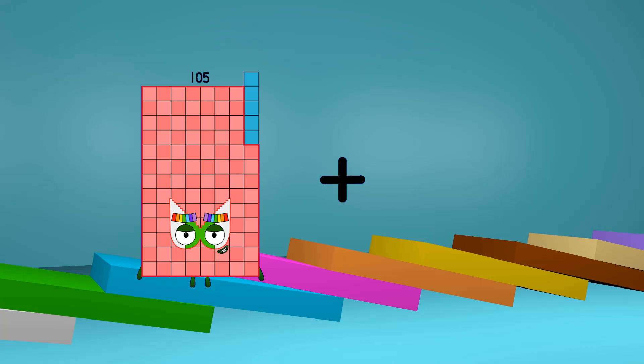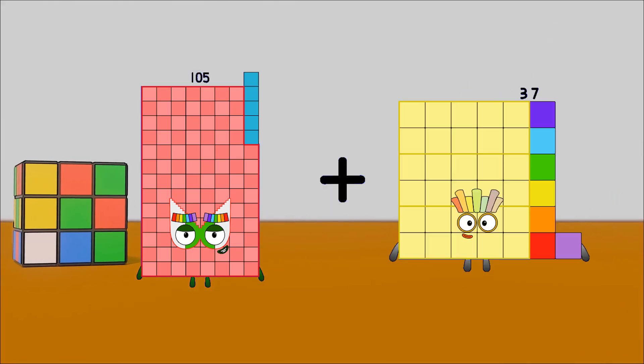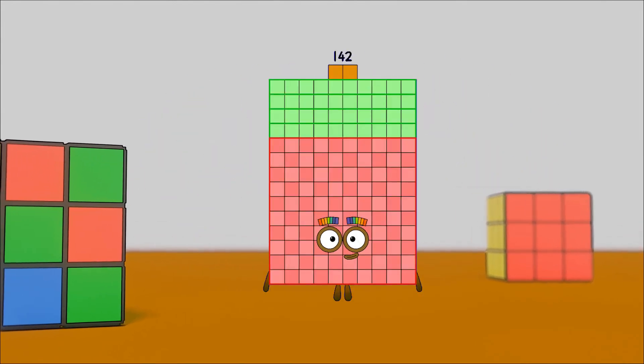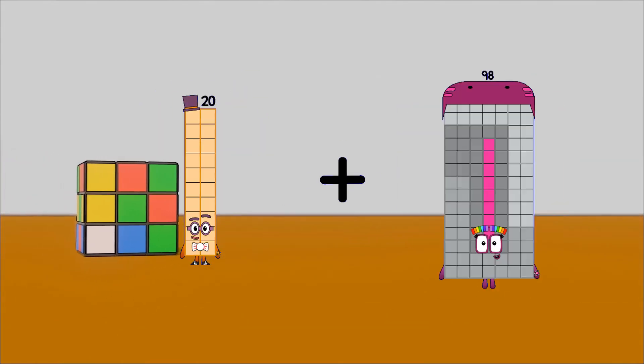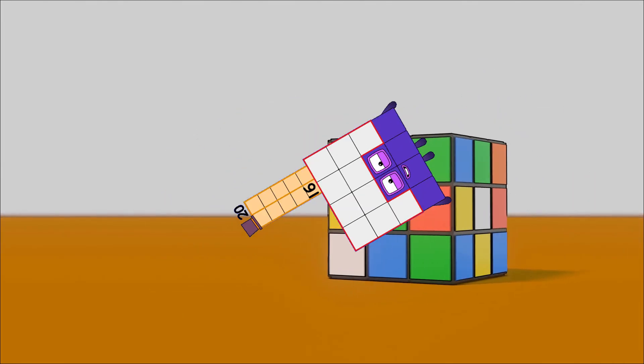105 loss 37 equals 142. 20 loss 16 equals 36.